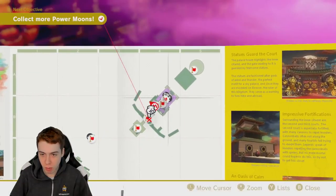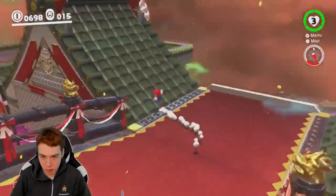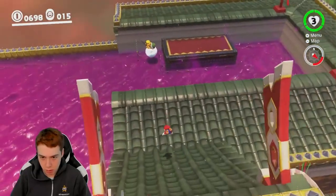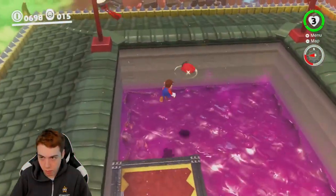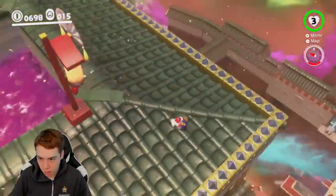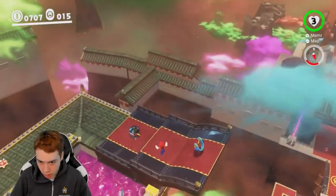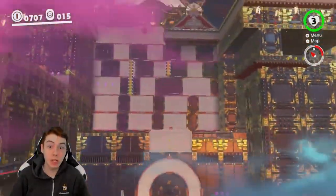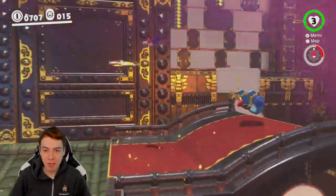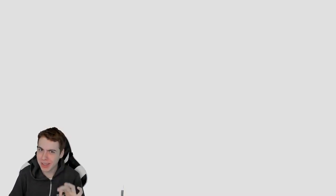Let me go over this route idea one last time. So teleport here, spin pound this way, come this way. That was pretty solid — for my first attempt, that was pretty good. I guess that's going to be the route. That looks like an amazing route — low key, that might be like the best one, not even kidding.